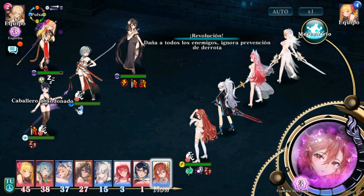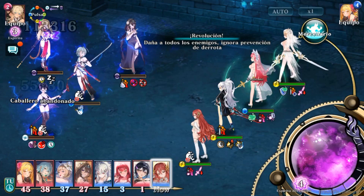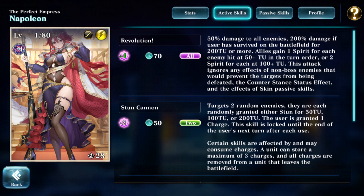She actually deals 200% damage if she has survived for 200 time units on the battlefield already. So Napoleon deals 4 times 200% with this skill. It's a bit similar to Odin's time blaster skill, but it generates a lot of spirit for you if you hit enemies with 50 or more time units — 1 spirit each, or 2 spirit if they have 100 or more. If you hit 4 enemies with 100+ time units, this skill gains you 9 spirit in total.